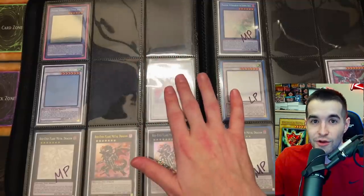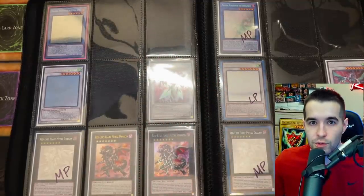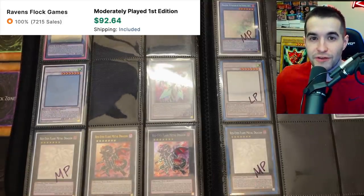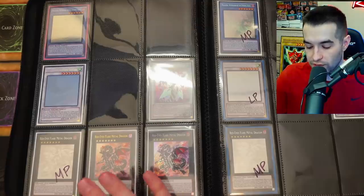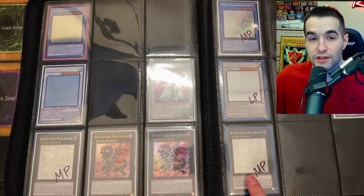Malakoda — the first ghost rare we ever pulled — we opened an entire case of Secrets of Eternity just to get it. I have one first edition; I need to check if that set has an unlimited print. For Clear Wing Synchro Dragon I actually have two first edition ghost rares and two first edition copies of the third version. At this point sets had secret rares as the third version alongside ghost rare and ultimate rare, which was unusual. I have a lot of these because we opened around 100 packs. For Red-Eyes Flare Metal Dragon I recently bought a near mint copy on TCGplayer; I also have the ultimate and secret rare, both near mint, plus the unlimited ghost rare.